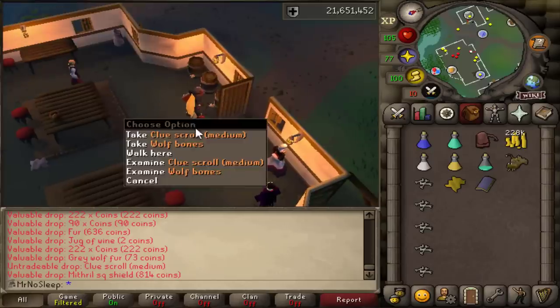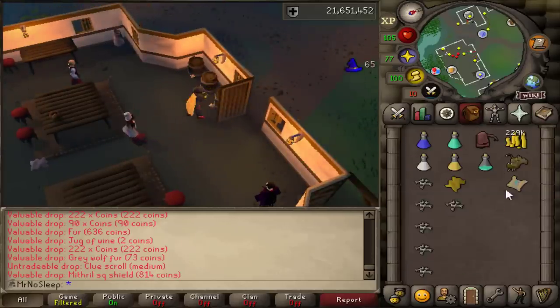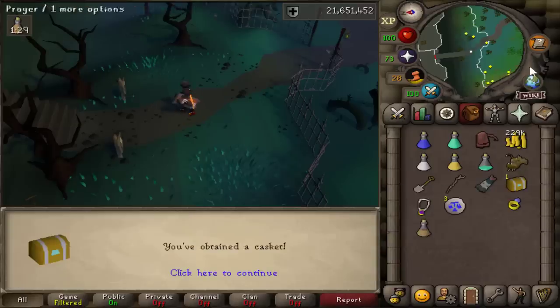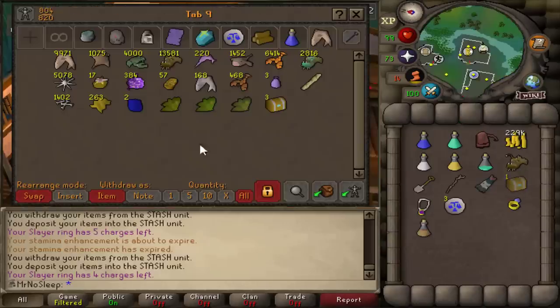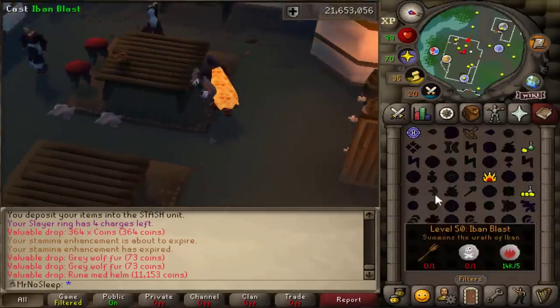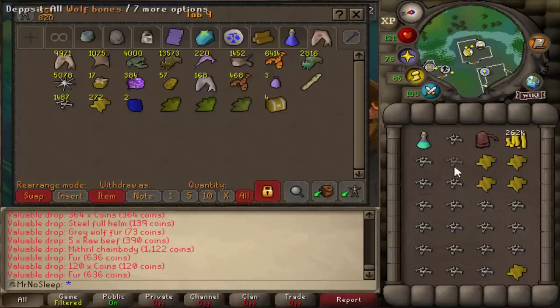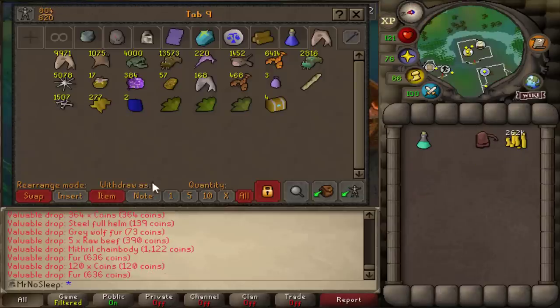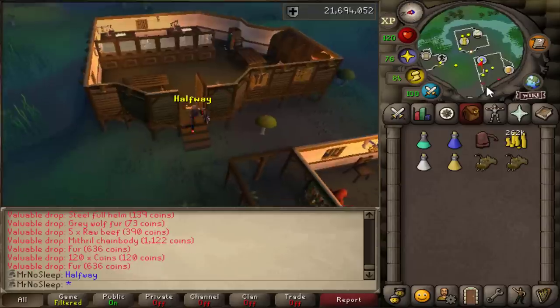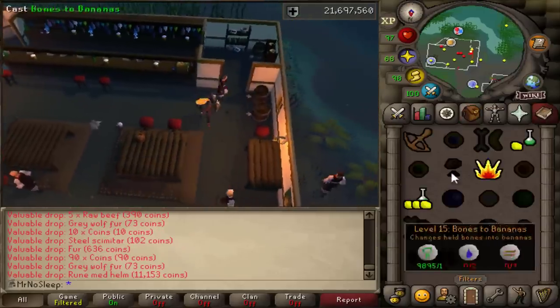The overall drop rate for a medium clue scroll from a werewolf is about 1 in 512. It's kind of embarrassing, but I thought that was 1 in 128 — I must be having some problems with my vision lately. That actually explains why I didn't receive as many mediums as I thought I would. Nevertheless, a medium clue is just extra profit, so I'll still end with like five, six, or seven. Hopefully I'll get some ranger boots or holy sandals — I'm missing those from my iron man account, and they'd be really useful for the prayer bonus.